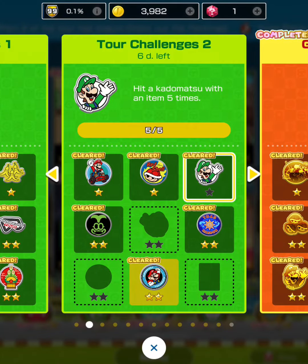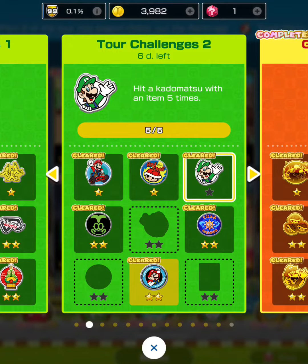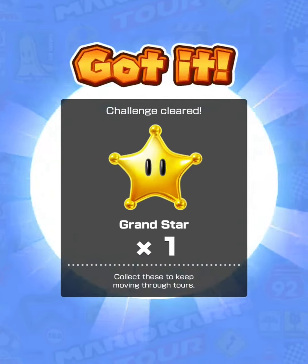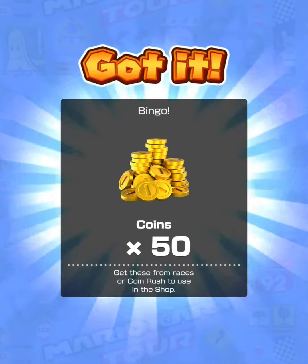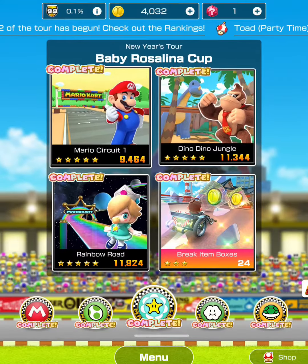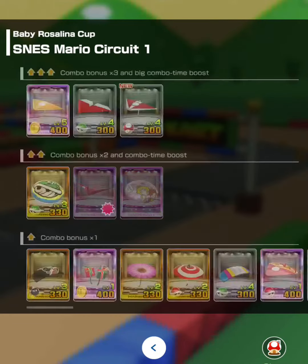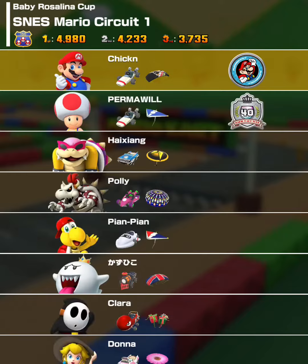There's a timer — we did get the challenge complete: hit Kodamatsu with an item five times. That's nice — 50 coins. We need just one more hit on an opponent with the Bob-bomb. Using the Bob-bomb Parafoil, this should be it.